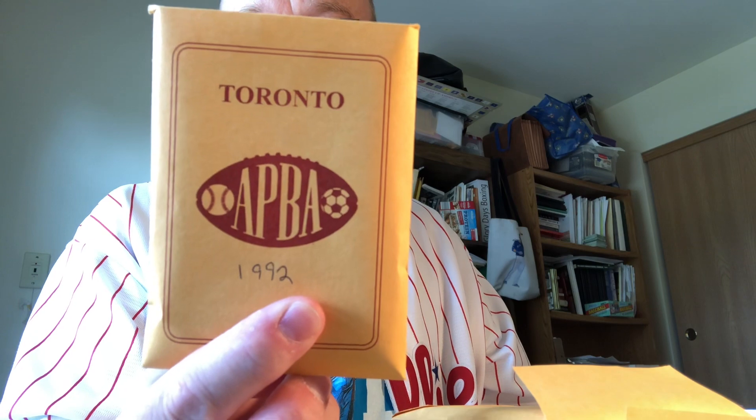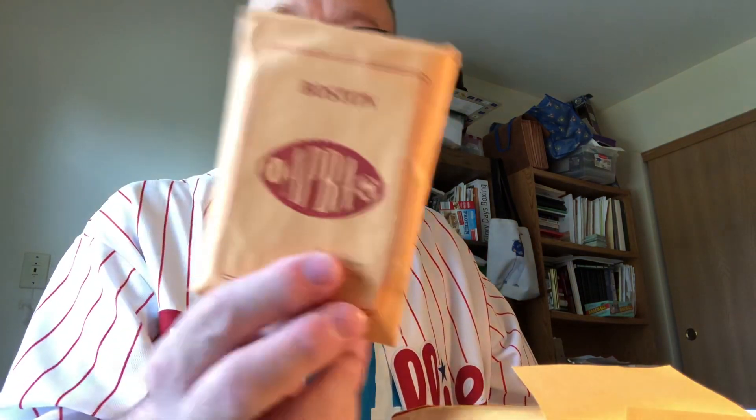Continuing: the 1980 Expos, original version, and the extras are included. Ignore what the cover says — this is the '82 Angels, extras are included, $5. Then we jump up to 1992, the Toronto Blue Jays, World Series Champs, $5. 1993 Philadelphia Phillies, $5. 2004 Boston Red Sox — this is the team that came back to beat the Yankees and then beat the Cardinals in the World Series — $5. And the 2016 Blue Jays, $5. Those are your APPA sets.